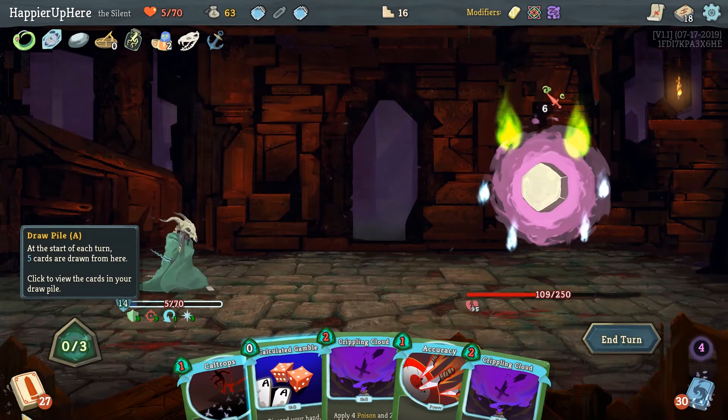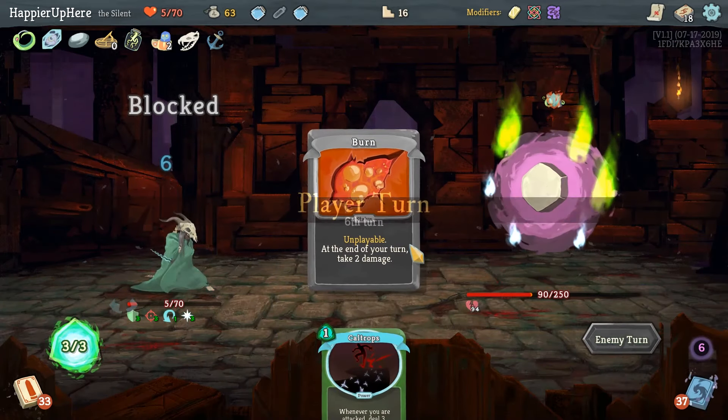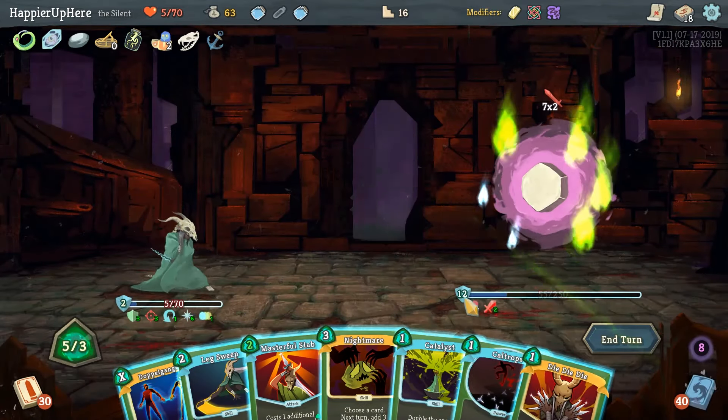Do I want to do Calculate Gamble? If I do, next turn we'll have these five — After Image is actually not a bad idea to have. I think it's fine to take, let's get through the deck faster. I'll hang on to the Caltrops. Here we definitely want to do After Image, Backstab, and Heel Hook to draw, then Leg Sweep next turn. Fourteen incoming — Adrenaline and Master Stab are unfortunately not that useful anymore. Escape Plan is going to give us Die Die Die — fine.